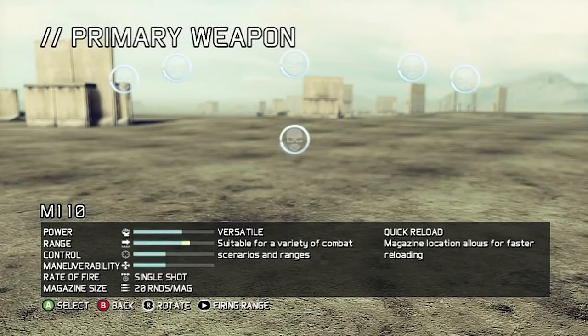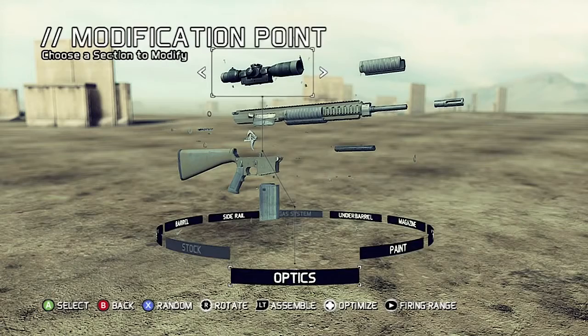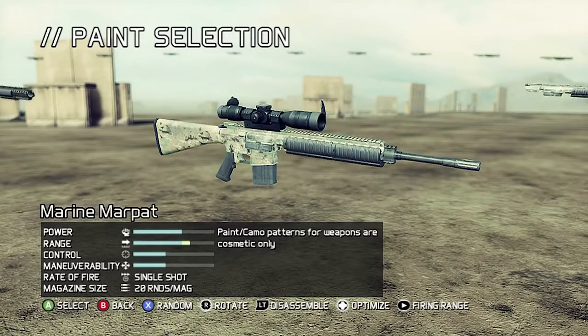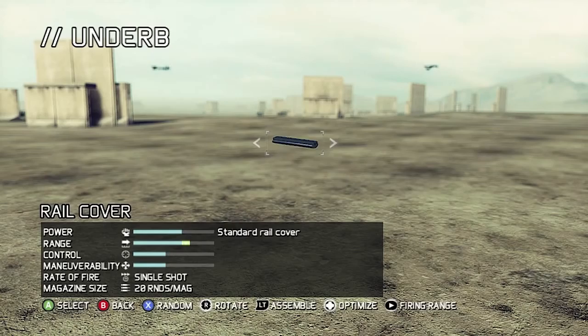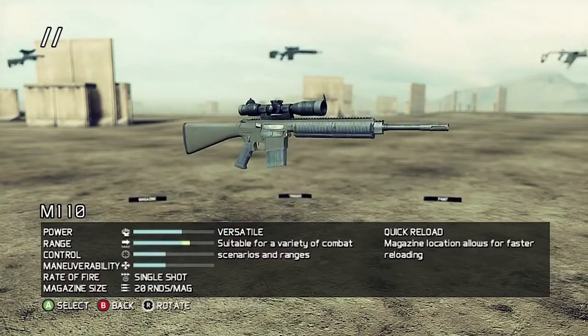You can customize your primary weapon and it's really trippy how it does it — if you click on your weapon it just takes it apart right there. You can paint it, you can pretty much do whatever you want with the gun. You really have the world in your hands because you can do whatever you want with it.